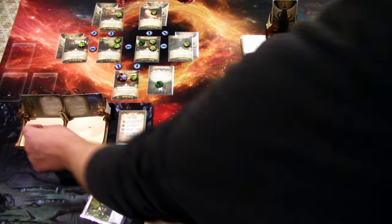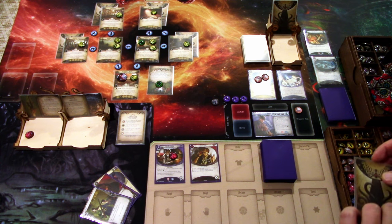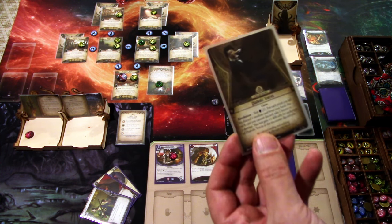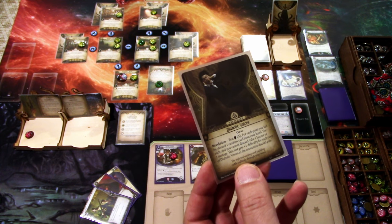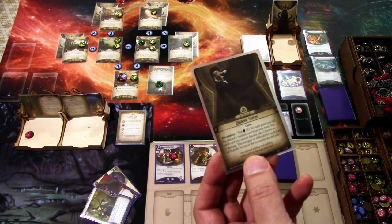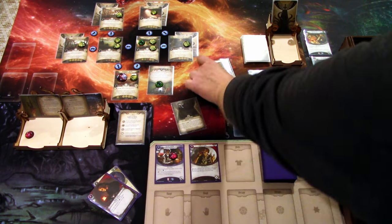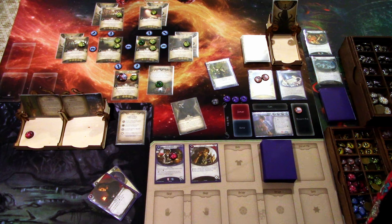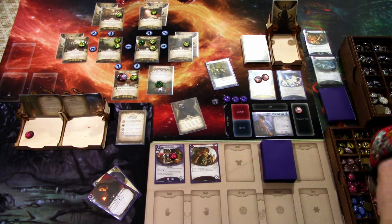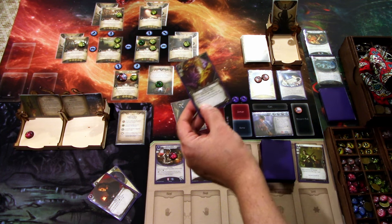Round 2: we add a Doom — two Doom in play. Encounter card is Diabolic Voices — test willpower three; for each point you fail by, discard one random card from hand. I'm committing Guts, testing seven versus three — David is in play. It is a minus one, we pass and draw a card. It is Tempt Fate.